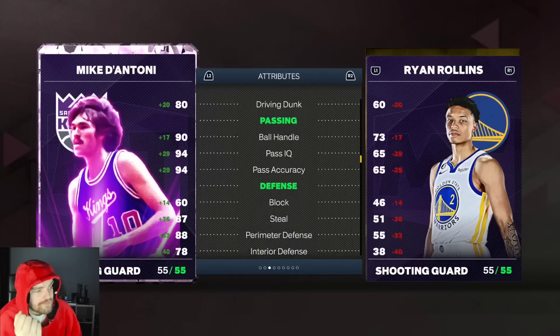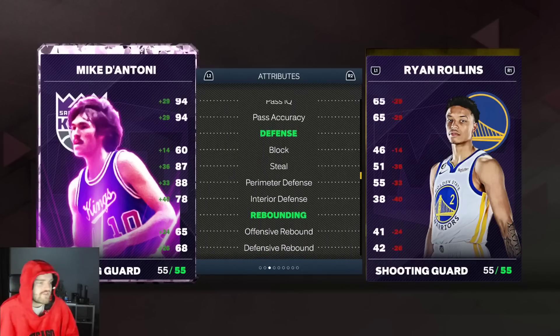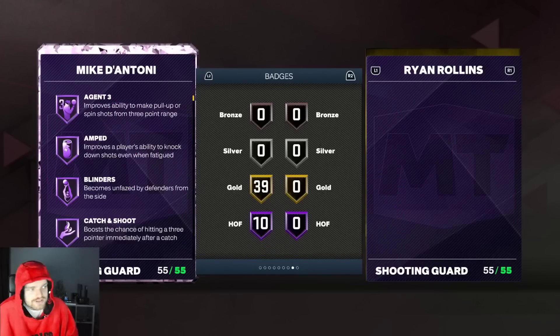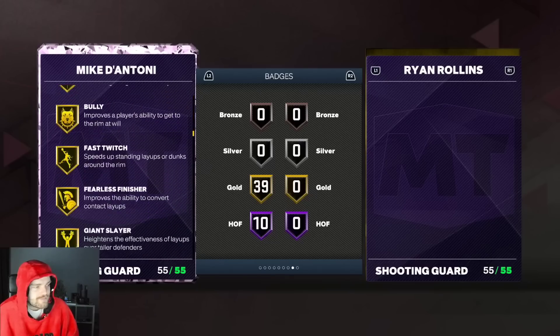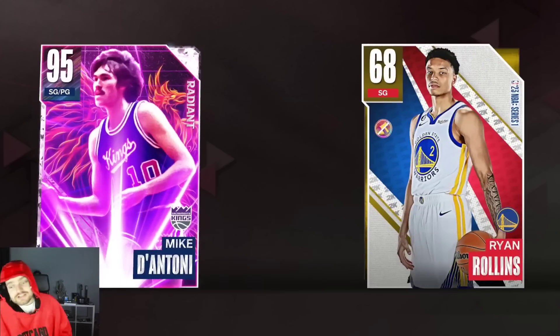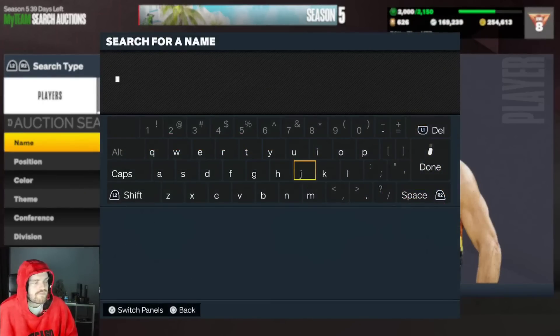D'Antoni is a really good driving scorer with quick drops, very solid perimeter defense — interior leaves a lot to be desired but solid perimeter defense. He's got really good speed and really good lateral. He's a mediocre defender overall but he's got Agent 3, Amped, Blinders, Guard Up, Limitless Range, Clamp Breaker, Quick First Step, and a Step Curry release with a better upper body — even faster than Steph Curry's. This card is a beast.